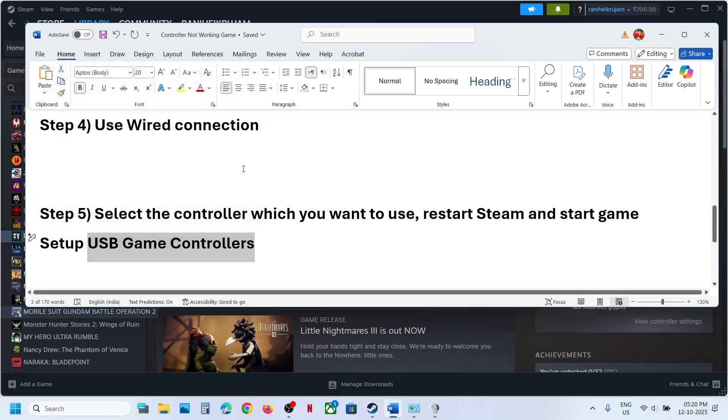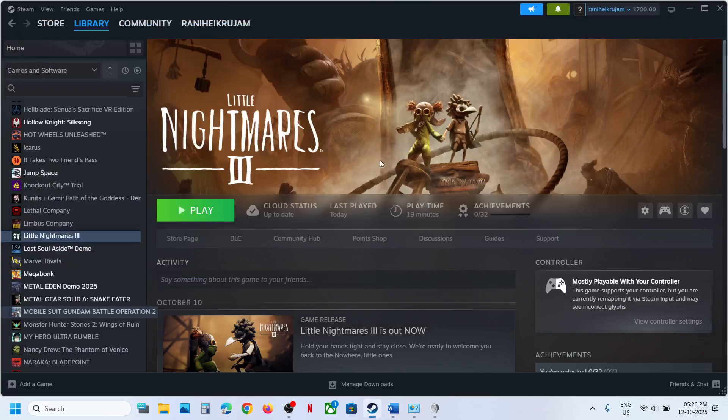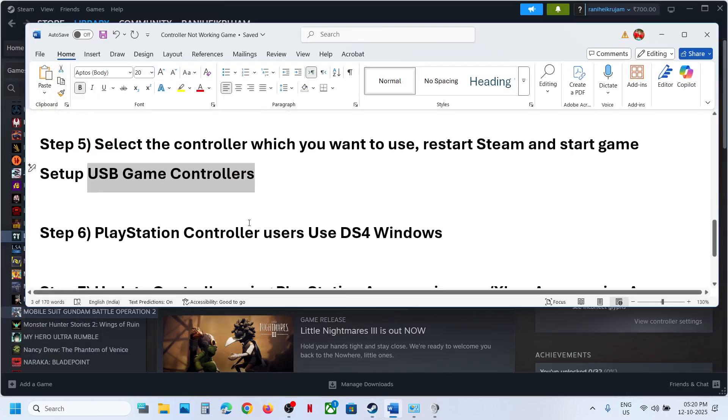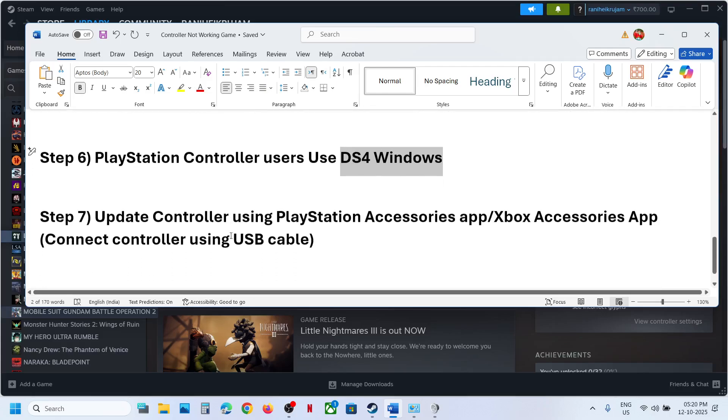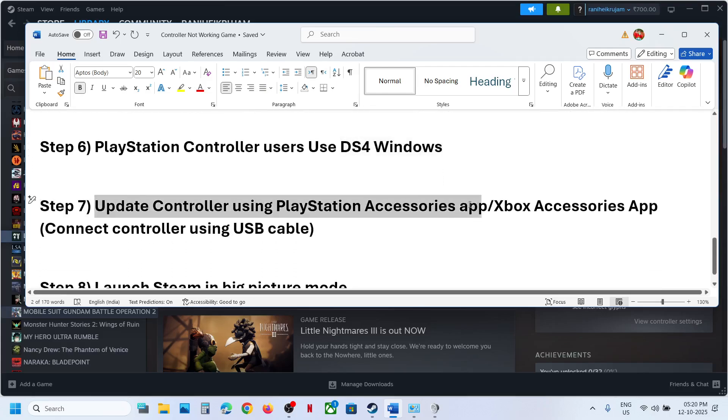Select your desired controller in the Advanced options and click OK. You may also need to restart Steam and then launch the game. For PlayStation controller users, you can also use DS4Windows — search for it on Google, install the application, configure your controller, and then check.